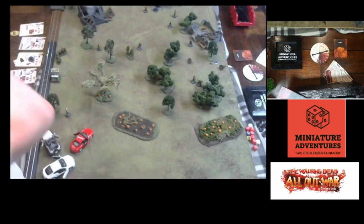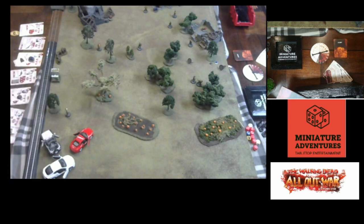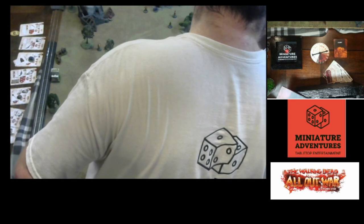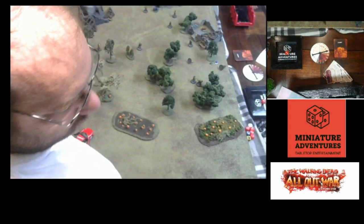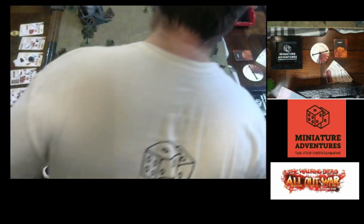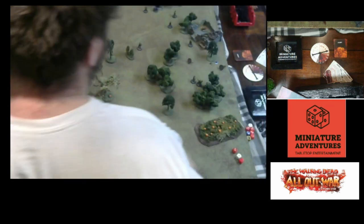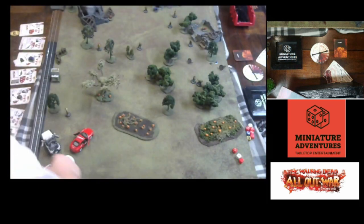Now we resolve combat — Shane versus the walker. The zombie came to him so Shane defends. Shane rolls a white — oh no, the walker rolls a bite! Shane is defending against a bite. That's three dice anyway — Shane takes one point of damage. We need to get the damage counter.